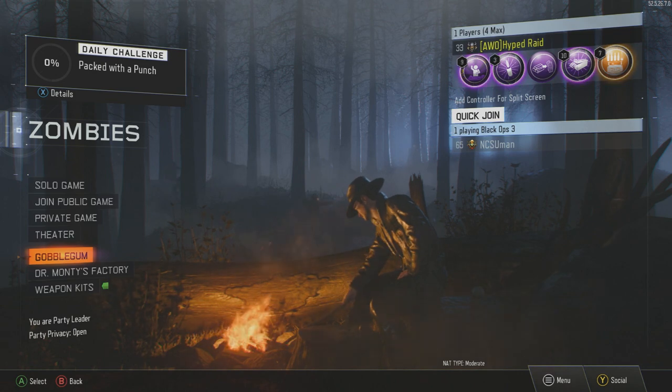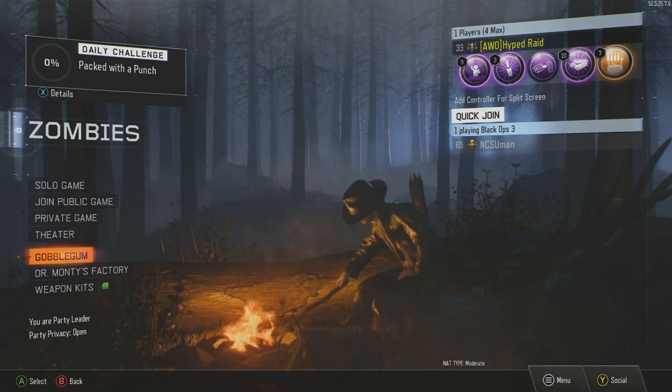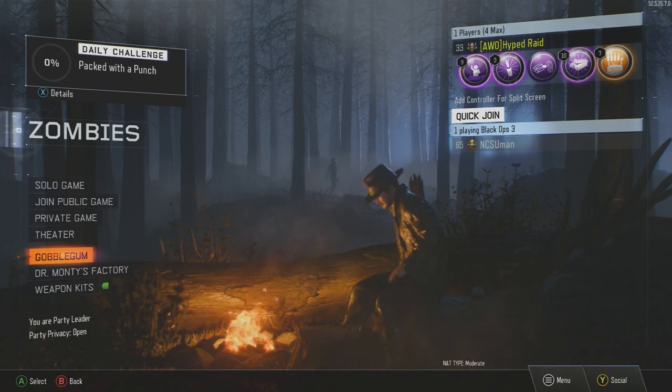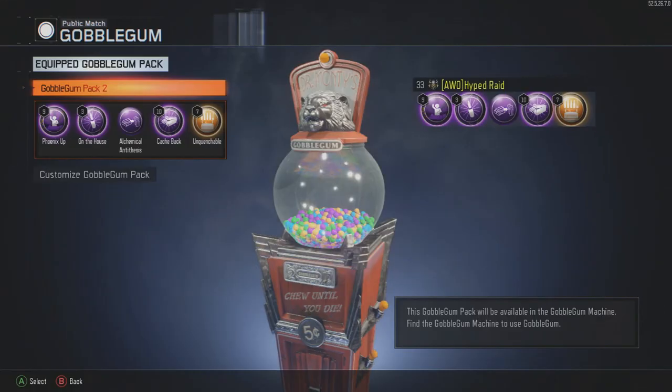It's kind of like if you go back in time whenever there were no perks and then they added perks — people were like, oh yeah, cool, perks. And it's kind of the same here with gobblegum. But these things are actually needed in almost every zombie game, so let's just go ahead and get straight into what I have.